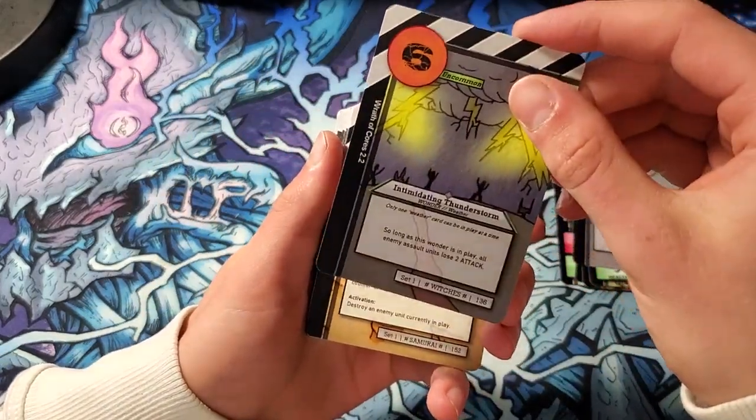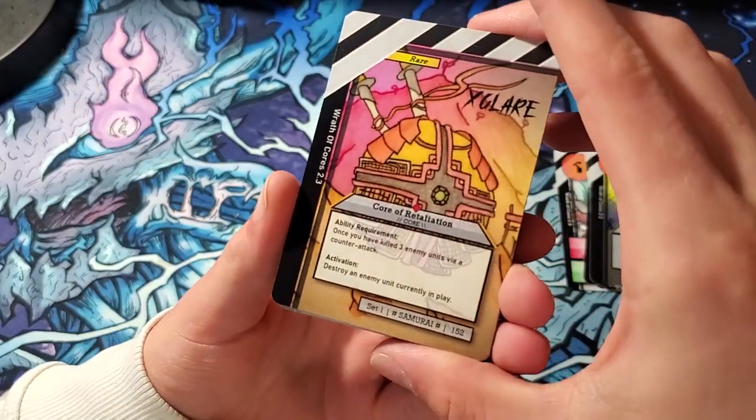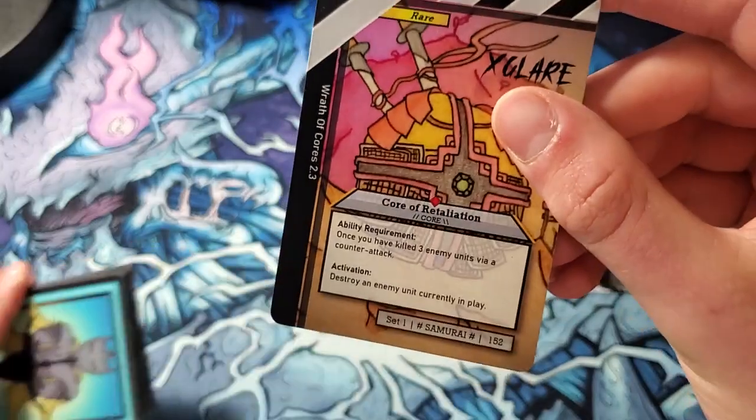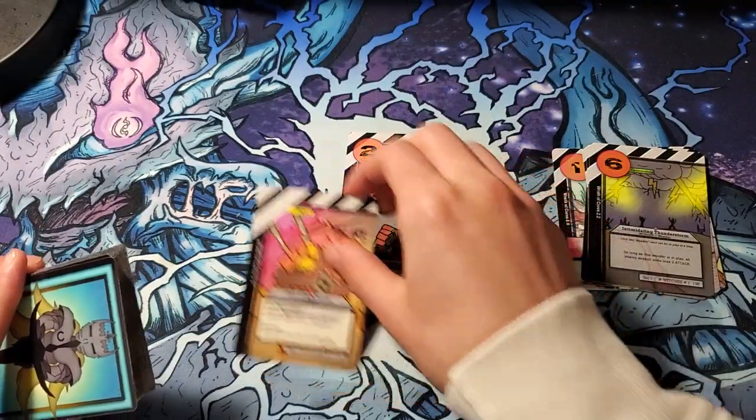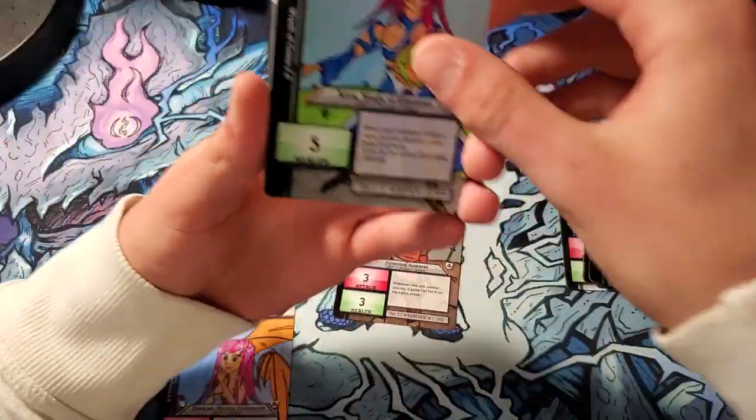Cannonballs, Intimidating Thunderstorm — kind of a waste of a Glare. Whoa, okay. X-Glare Core Retaliation. I'm never mad when I pull that or pull an X-Glare — that looks amazing. Pandora Hexing Demonite — we already got that, but nice.